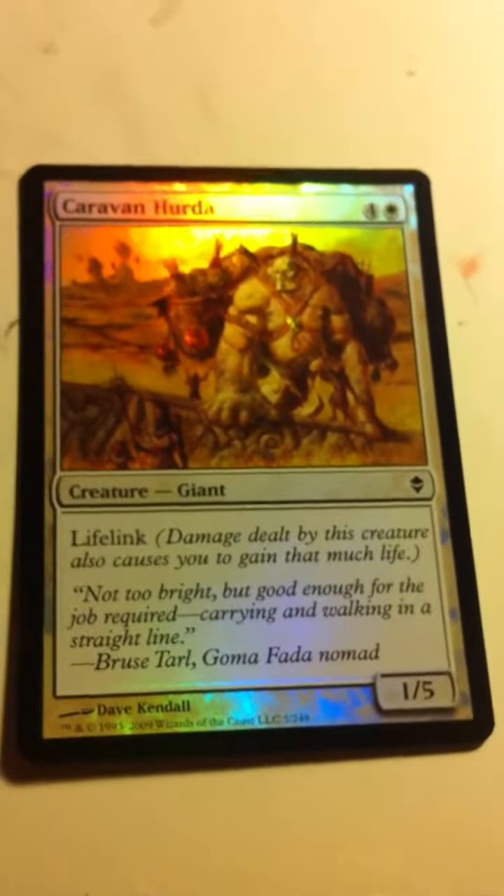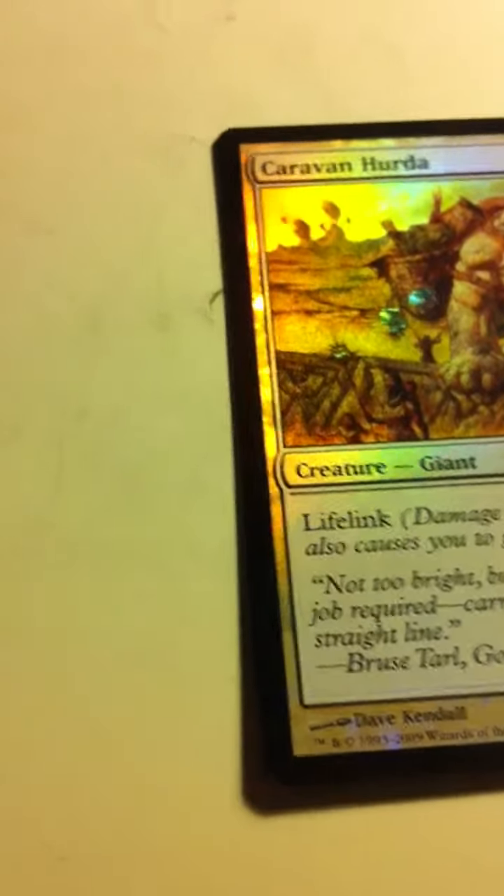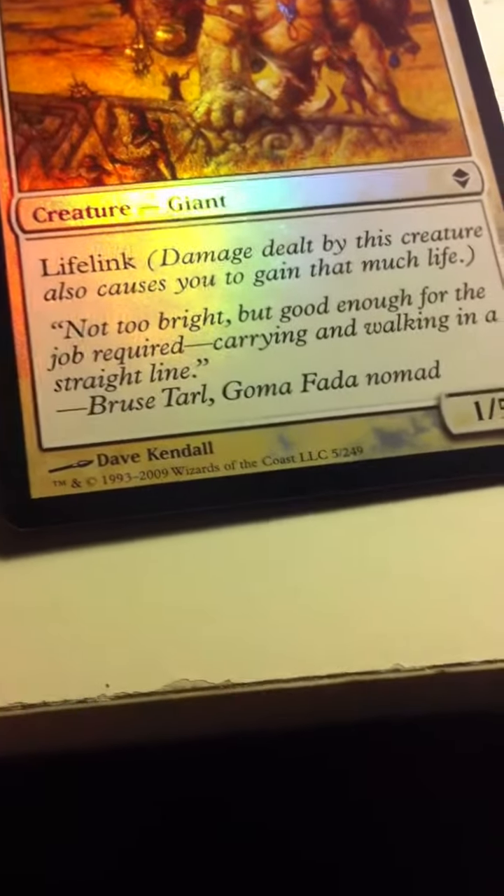Island — oh, I think there's going to be a foil in here. Yep. Caravan Herder — a lifelinker. Why does my foil have to be such a lame creature? You win some, you lose some. Alright, two packs left — let's go.